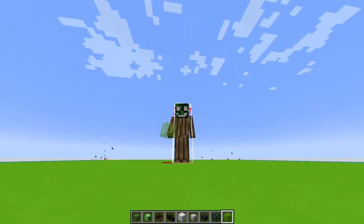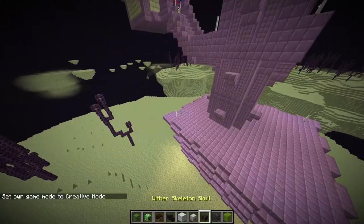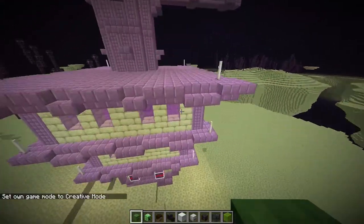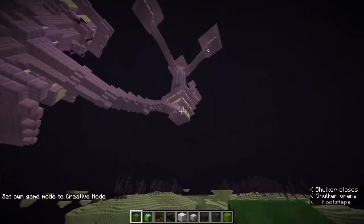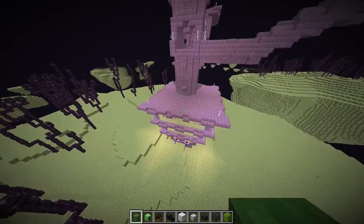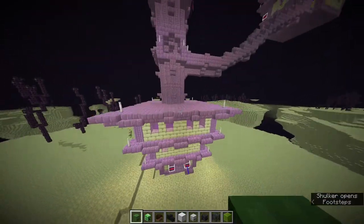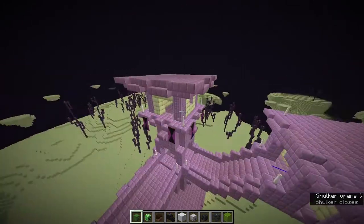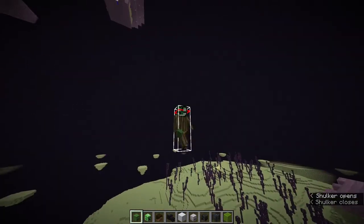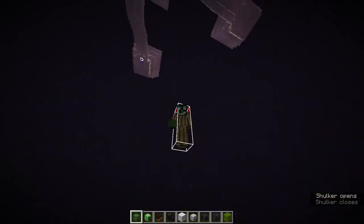As a bonus clip, I'm going to teach you how to raid end cities. Anything that's three layers tall will have a chest and an ender chest inside it, except for the spawning room. The one at the very bottom won't have anything, and some won't have anything either. So there are really only three things to look for: the ship, the tall tower, and the three-layer structures.